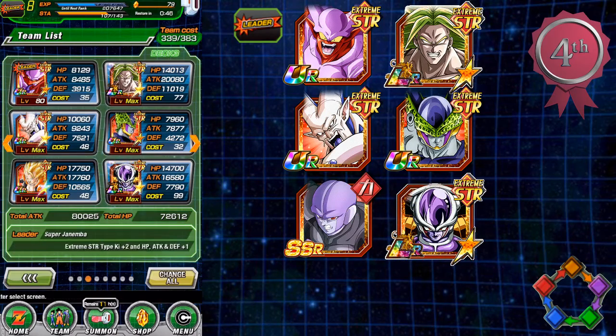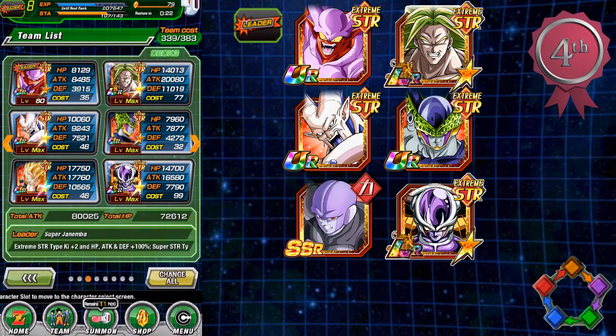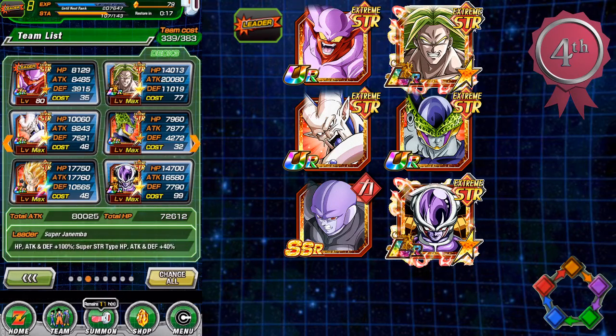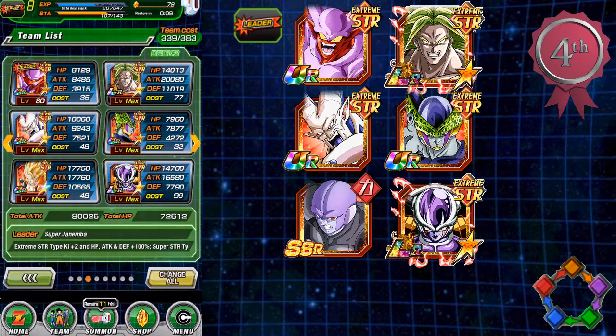There is one card that's not out yet on Global: the Support Hit, or Strength Hit. He is the support unit, and he basically gives 40% to attack and defense to all Extreme types — he's a fantastic card. That support card will hopefully be available down the road. Then you can use LR Frieza and just wreck teams. But once again, there might be a bit of a ki issue, and a friend issue might be a problem there.